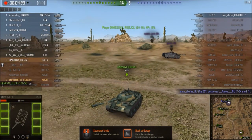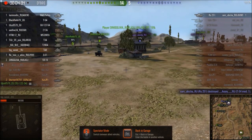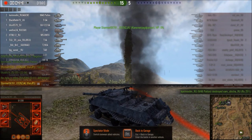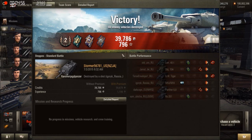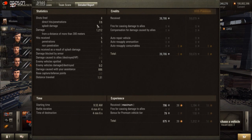Looks like this RU is going to get killed now as everyone's just rushing on him. We won the game, 15 to 5. Let's see the post-battle results. With a non-premium account I made a good amount of profit and good experience. Did 1,200 damage and only fired 8 shots — that's good. Received 5 shots. That's good.